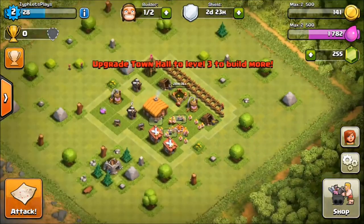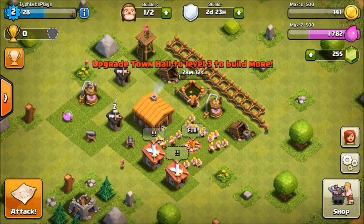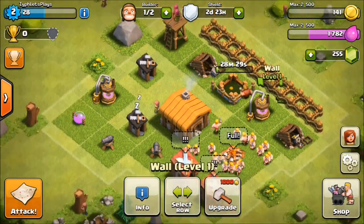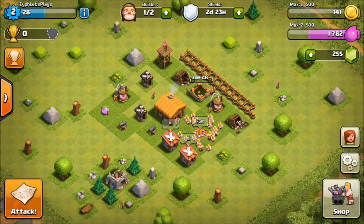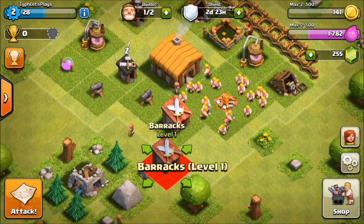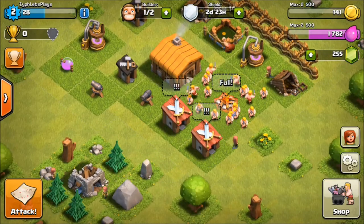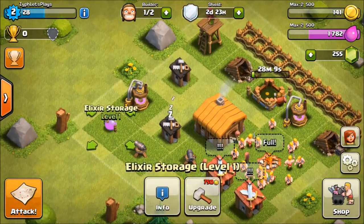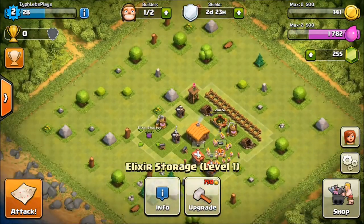There are all the walls - that really doesn't do much to protect yet, I just have them there so I can upgrade them in a line. I have a three-day shield so I don't need to make defenses right now. When I start getting up a little bit higher, I'll start talking about base building strategies - where to place your cannons, mortars, and storages for different types of bases comparing farming and trophy pushing.